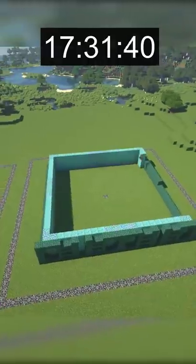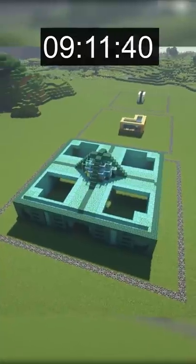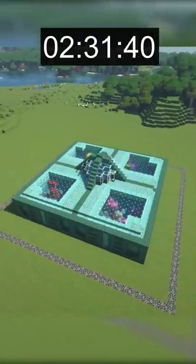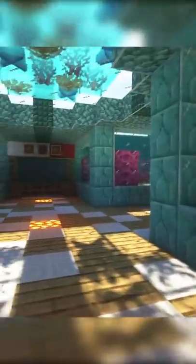During the 20 minute build, my plan was to make a huge structure and then create multiple exhibits throughout the build. I used mostly prismarine blocks for the outside and a variety of coral, sand, and glass for the interior. I think this final aquarium turned out really good and I'm glad I had enough time to get it done.